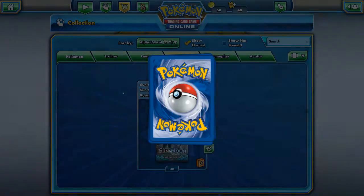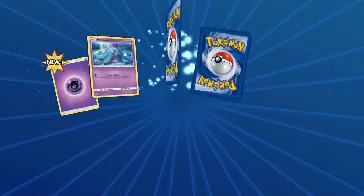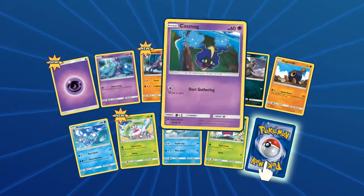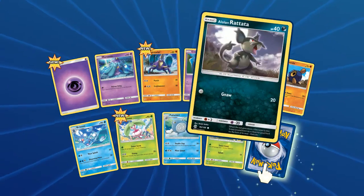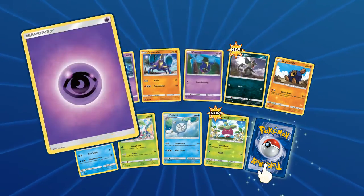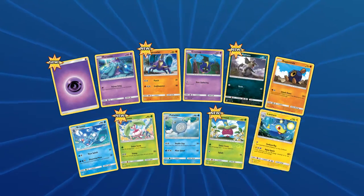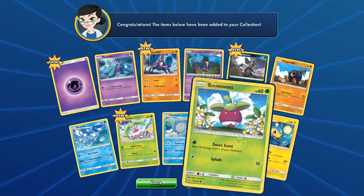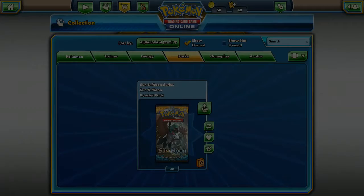Without further ado, let's start cracking these open because this is going to take a little while. Really wanting that secret rare ultra ball, but any hyper rare is also appreciated. I've opened very few Sun and Moon packs so a lot of these cards are going to show up as new. Starting off with a regular rare Lantern and a reverse Bond Suit — nothing crazy in our first pack.